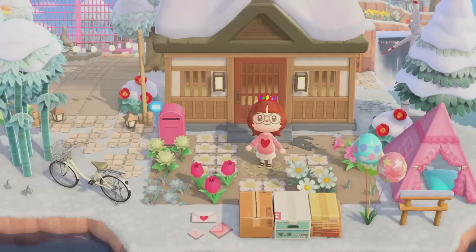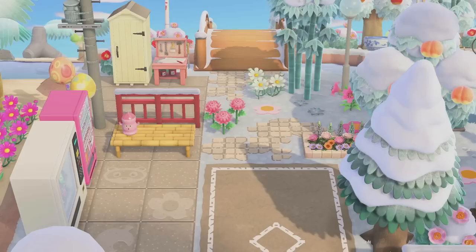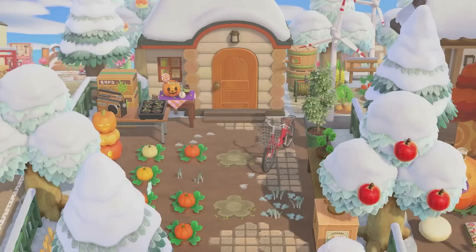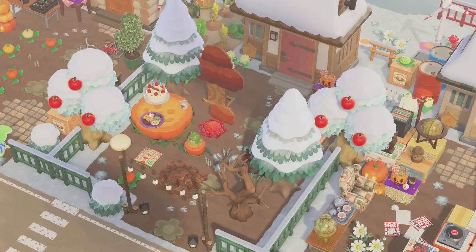I spent the last few days going ham on certain areas of my island to really test this design idea out. I've been trying to use pinks and reds and just really bring some life and color to this drab white winter. And I think I got it. So today I figured we could give my villagers' yards a lovey-dovey makeover.